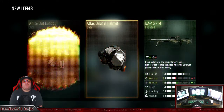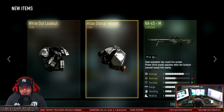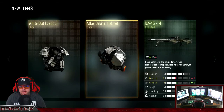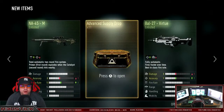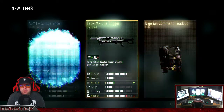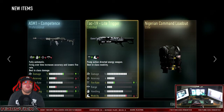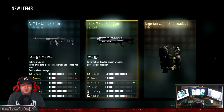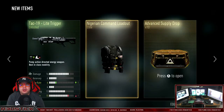Elite — a Whiteout loadout, we'll take it. It's a double elite and a helmet. Not what we're looking for. 11 more supply drops. Elite — the ASM1 Confidence, that's a very good ASM1, we've already had that before, and we got the Tac-19 Light Trigger. I'm not sure if it's good or not. Also the Nigerian Command loadout, which is elite. I don't think it looks that cool, but it is elite.